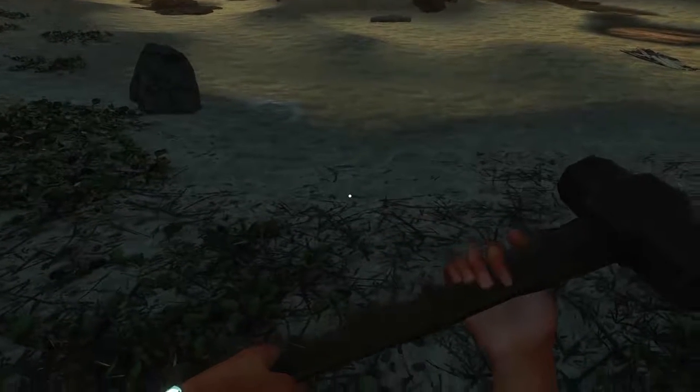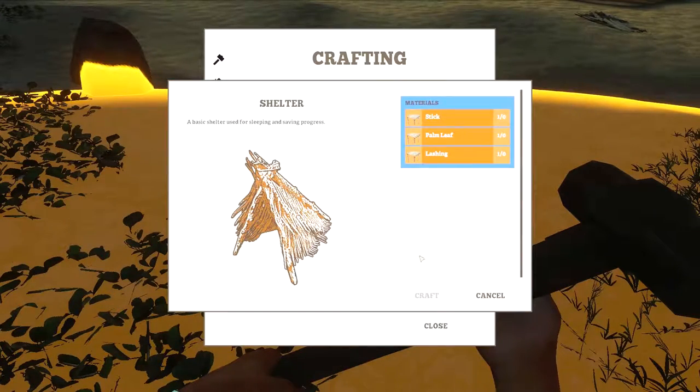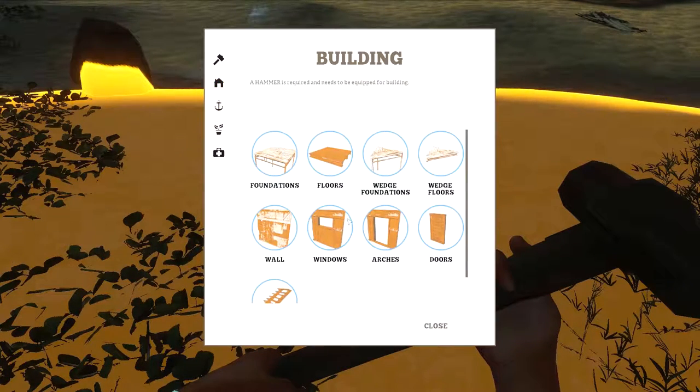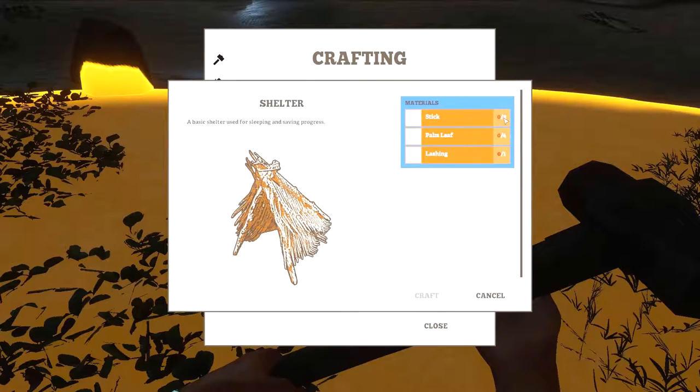We've got a hammer which is brilliant, so we brought that along. We're in preparation - we can build ourselves a shelter. We need to click off and click back on this. No, that's not a shelter. This is a shelter - there we go. So we need three sticks, four palm leaves and one lashing.